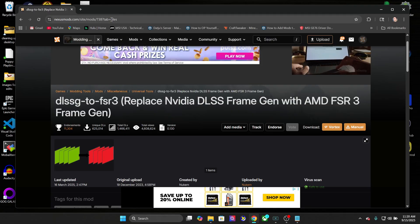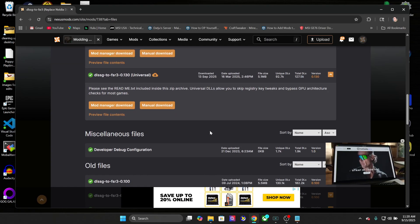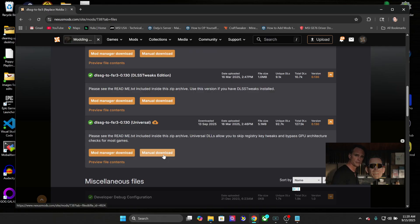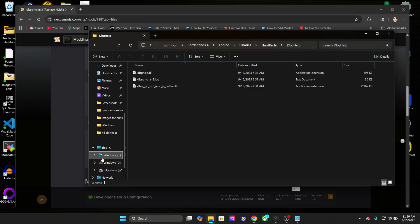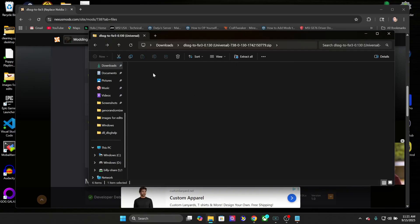You're going to want to go to nexusmods.com — I'm going to link it below. You're going to want to download the universal one. Do a manual download to make your life a lot easier. You'll get a zip file. You're going to extract that file, then go into the DLL underscore DBG help folder.